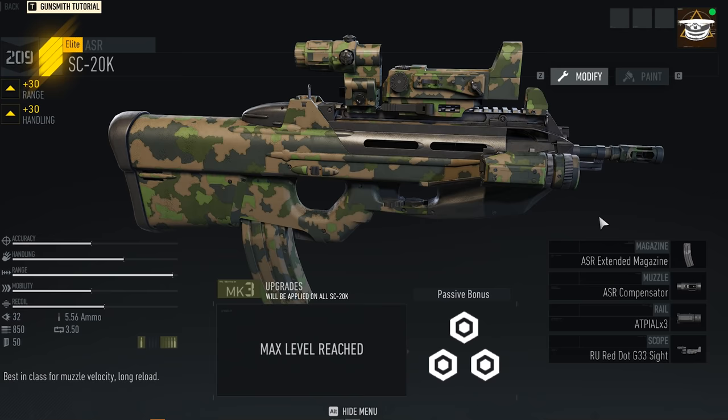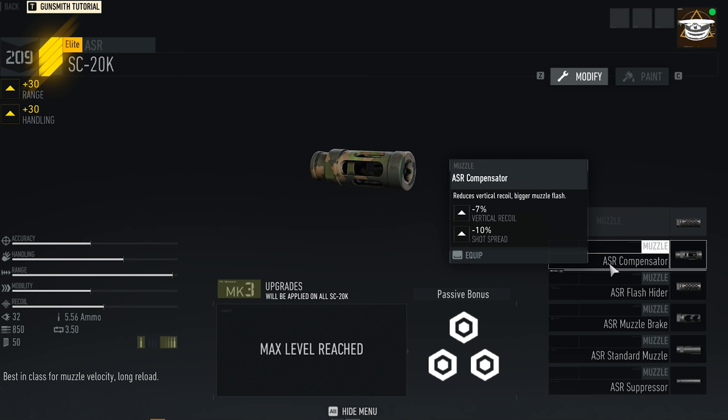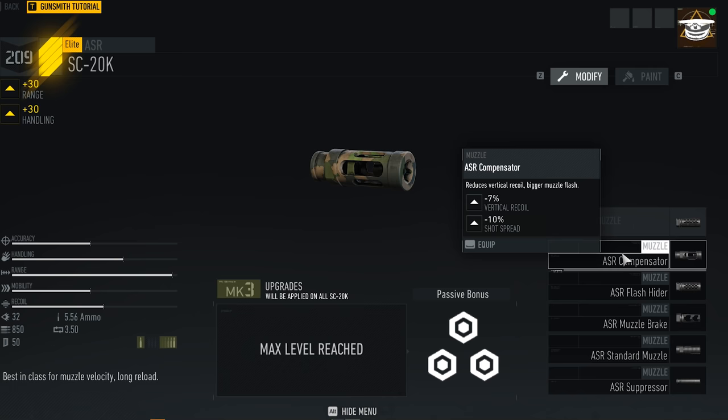The modding I have for it is extended mag. I'm using a flash hider because it takes away the muzzle flash. If you have a compensator, it can be pretty hard to see because the compensator makes the muzzle flash bigger, while the flash hider makes it less visible, which is kind of a big deal in some cases. But if you can see fine, feel free to use a compensator. I prefer the flash hider for this one.